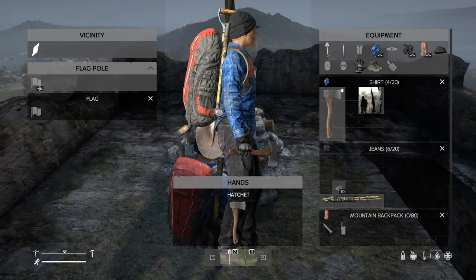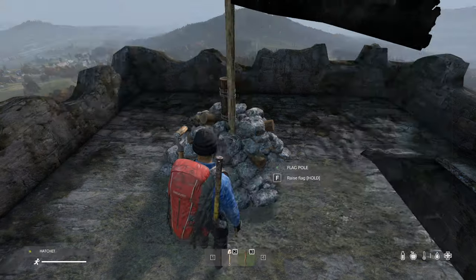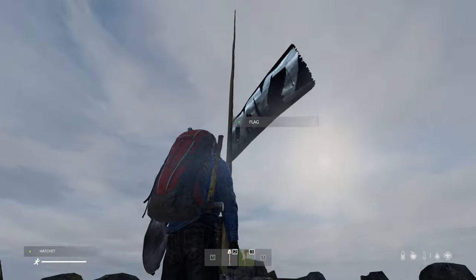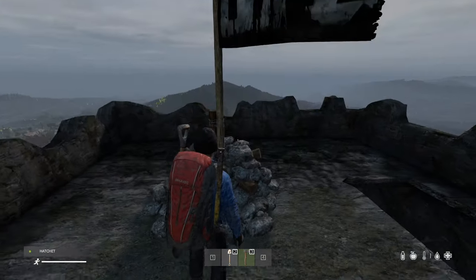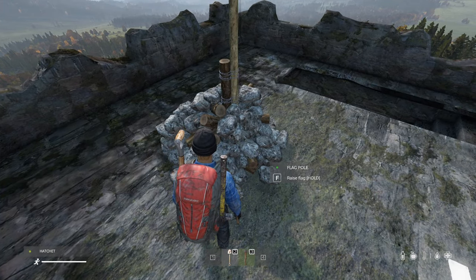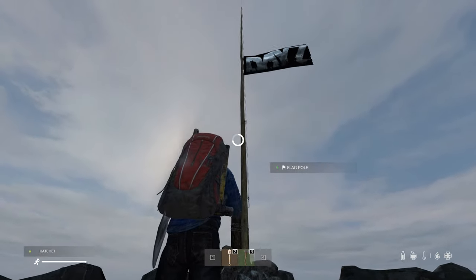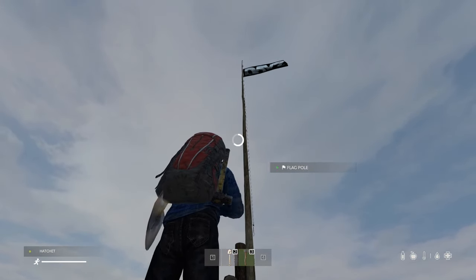Lastly, let's attach the flag to the flagpole and raise the flag. As long as your flag is up, your items within a 60 meter radius will be kept persistent. The flag will last 45 days without interaction, but you can visit your flag and raise it again at any time to refresh the timer and keep your items persistent.